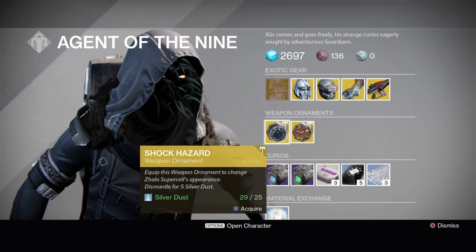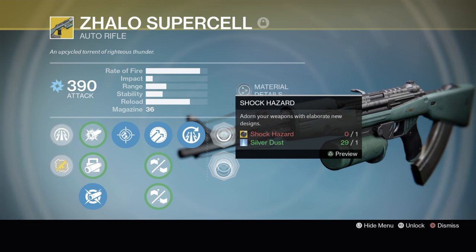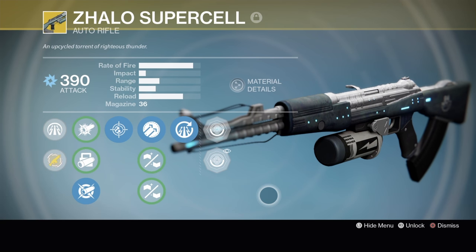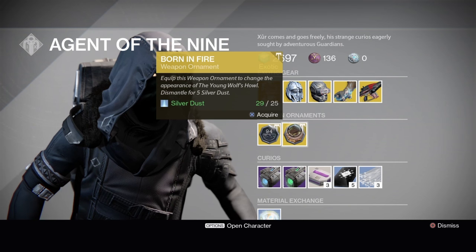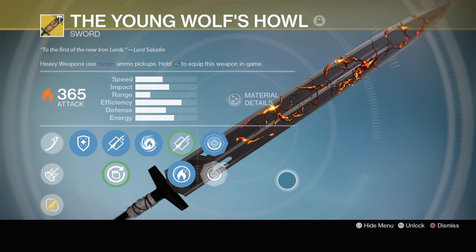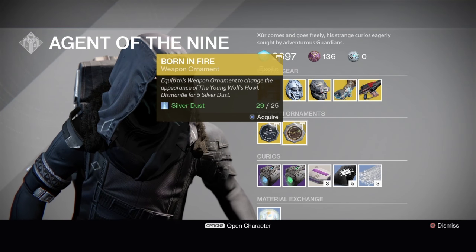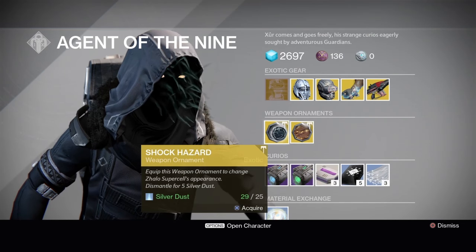Weapon Ornaments this week: we have the Shock Hazard for the Zhalo Supercell — the cool looking one with the lightning design. We also have the Born in Fire weapon ornament for the Young Wolf's Howl, the one where the sword looks like it's cracking through lava. So it's two of the better looking weapon ornaments this week. The only downside is they're 25 Silver Dust each, so if you've got that sitting around with nothing else to spend it on, it might be worth picking one up.